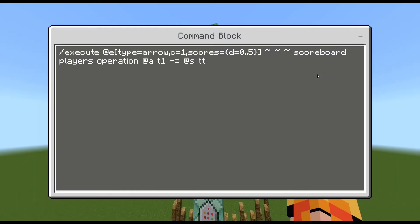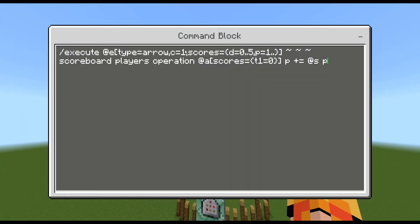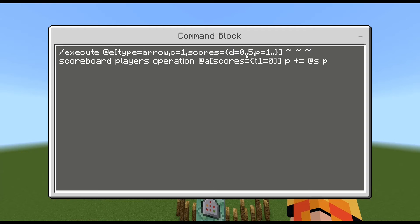Now what's going to happen is it's going to execute all arrows — really just that one arrow, because we're doing one arrow at a time — using at-E so we can detect off of all entities. We check if it has a block on one of its faces and if it has accumulated points from hitting the concrete. It's going to execute all players whose temporary ID is zero, which means their ID is the same as the arrow's, and it will add to their points the arrow's accumulated points.